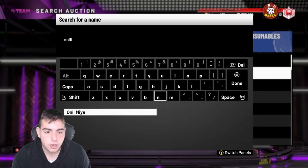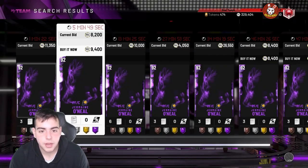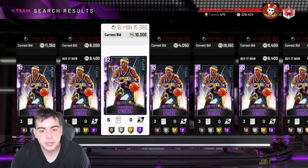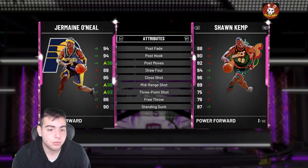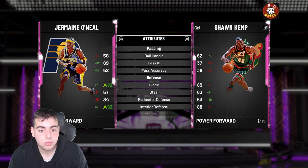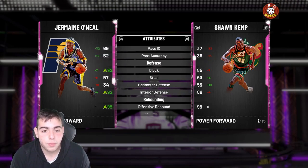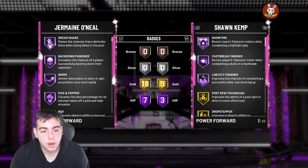Last but not least, Jermaine O'Neal is amazing. He's so cheap — around 5k — with 96 offense and 88 mid at the amethyst level. His evoed final card has 82 three, 96 mid, and 92 block. Great rebounding, ideal power forward. He's a little slow with 65 speed so he'll get cooked by Giannis, but he's a pretty solid card. Recommend picking him up and evolving him.